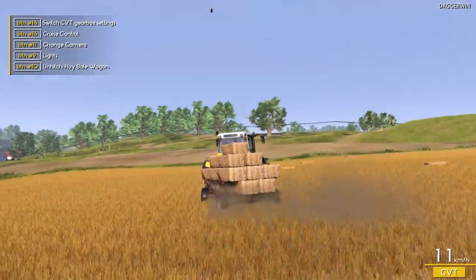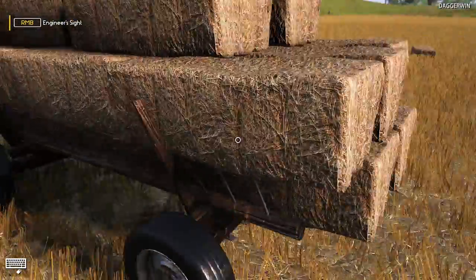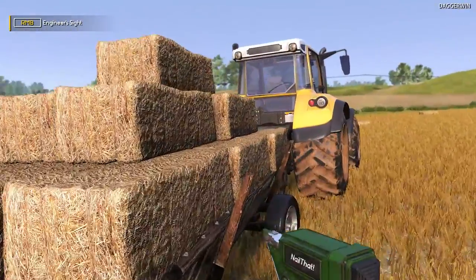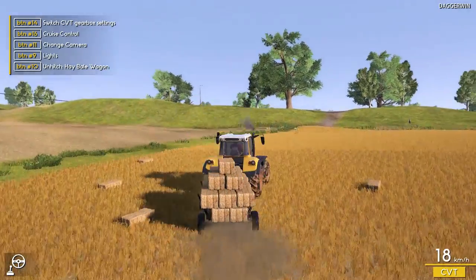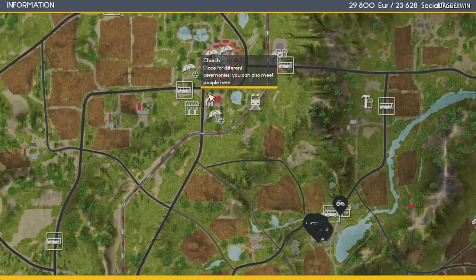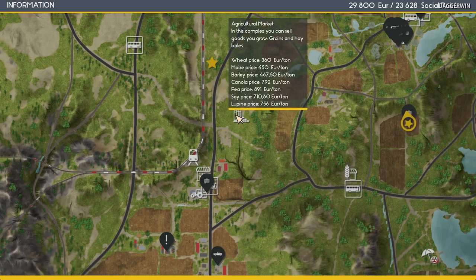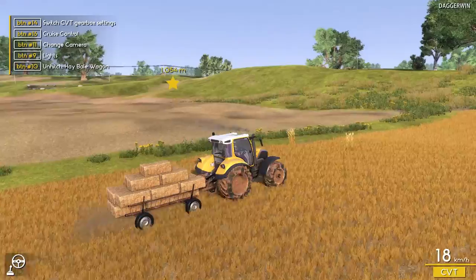So left in the field we have 11 bales. And how many do we have on the trailer — it's going to be fairly tricky to count. I'm going to have to get off. I count approximately 17 bales on the trailer. We don't really need to know exactly. Now if we go into the minimap can we see exactly what the straw is worth? We have grains and hay bales — doesn't say anything about straw. Oh well, we'll just take it over there and find out how much it's actually worth.